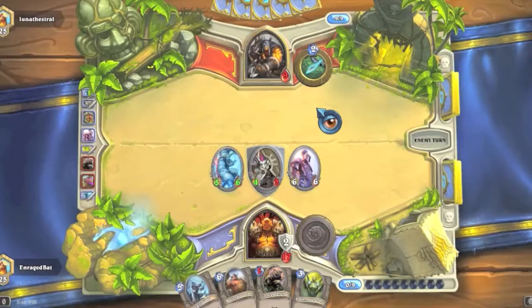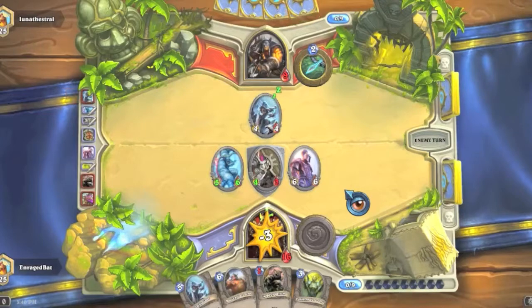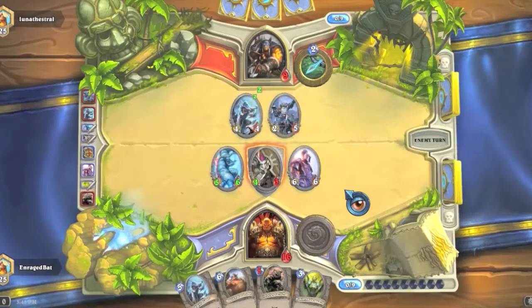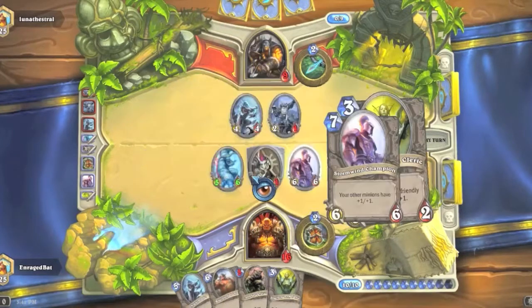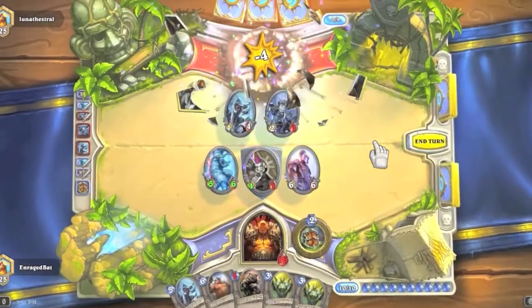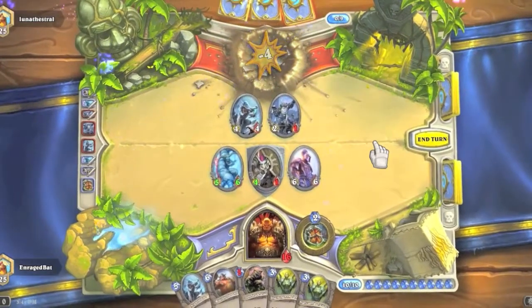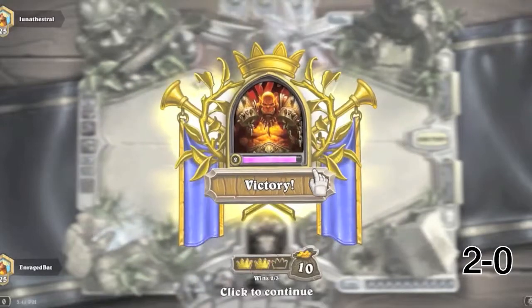With nine mana I'll send out Stormwind Champion and armor up — we want to armor up as much as possible against this guy. He's down to nine health, which is really good. If he doesn't kill Stormwind Champion we win — we have Nightblade to take him down to six and then we send everyone in. We are on a roll early on! He concedes — well played. I had a ton of damage in hand too.